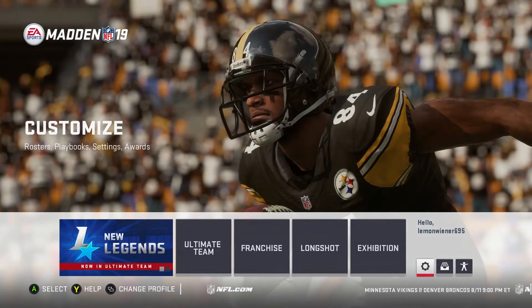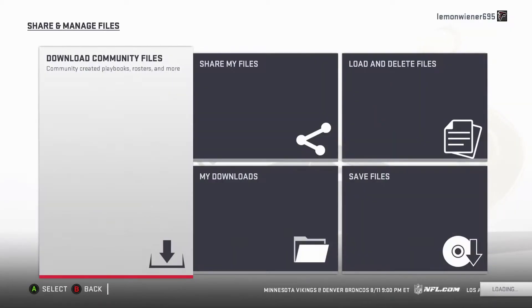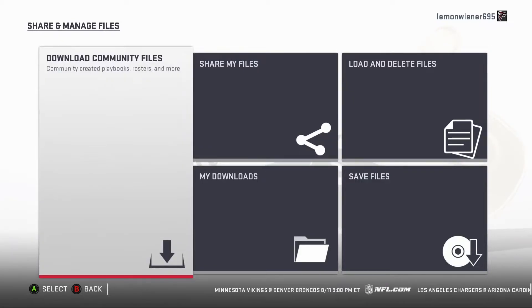So this is the main load screen. You go over here to Customize — see where it's at there — then you go to Share and Manage Files, and then we're gonna download Community Files.